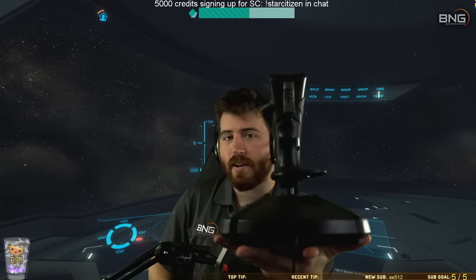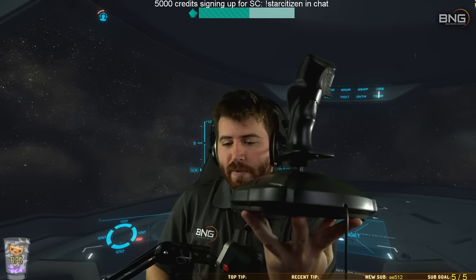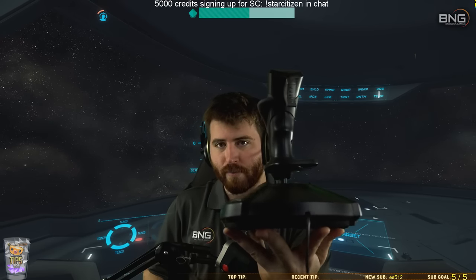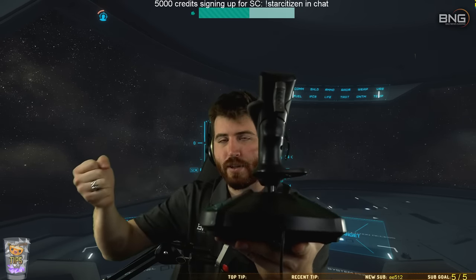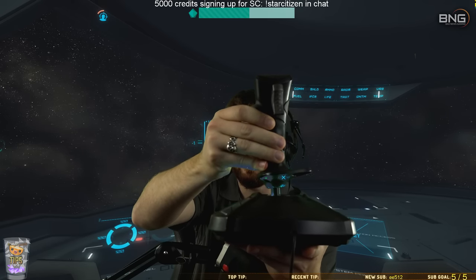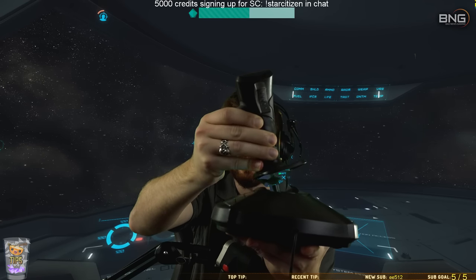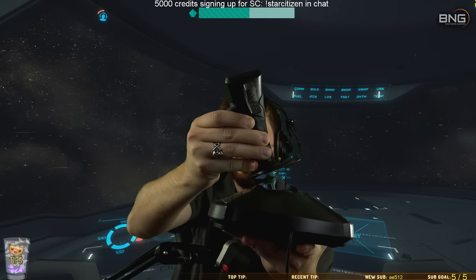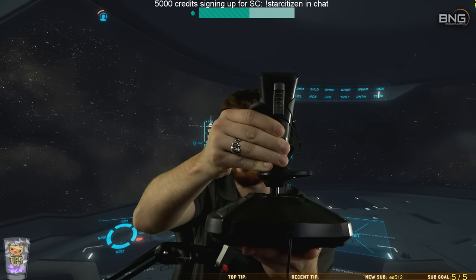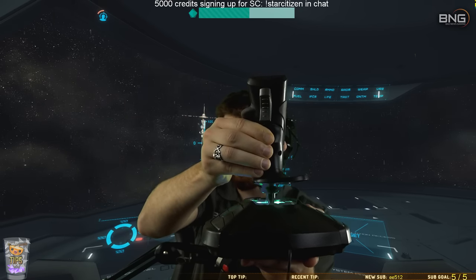Instead, what I have done is attached all of my thruster movements to joystick axes, which means I can get as fine a gradient of control as I want over them. So instead of just blasting off to the right or left or down or up, I can just sort of slowly start sliding right, as slow as I want or as fast as I want. It means I can do smooth landings by strafing down very, very slowly and then strafing down faster.